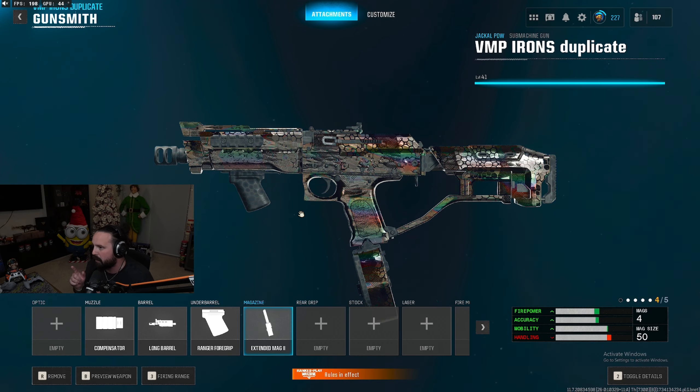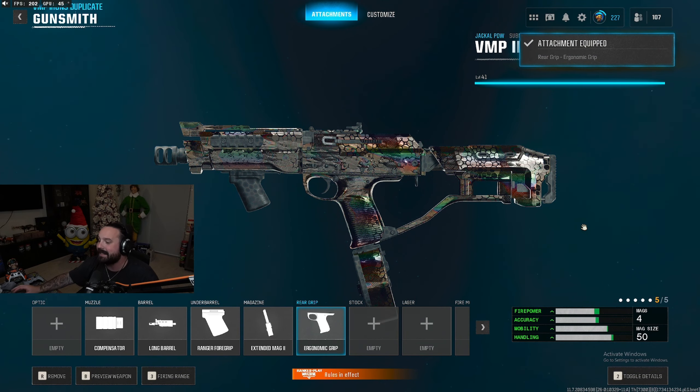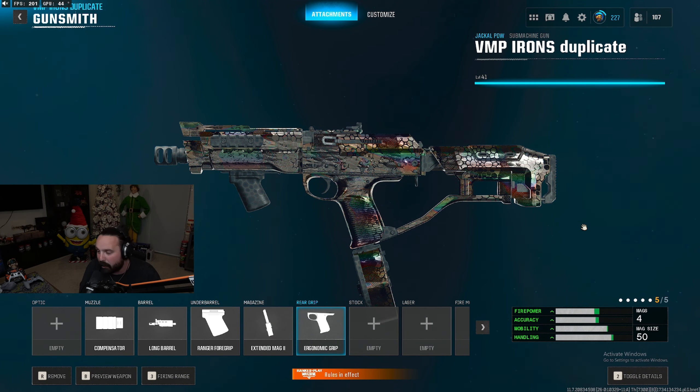For our fifth and final attachment for the VMP Elite setup, we're gonna run a rear grip — the ergonomic grip for the enhanced slide-to-fire speed, dive-to-fire speed, and aim-down-sight speed, making this thing very snappy and quick. Since you're running it as a secondary SMG, you want to be able to get it up quick when people are close. That is the secret VMP Elite Jackal PDW setup.